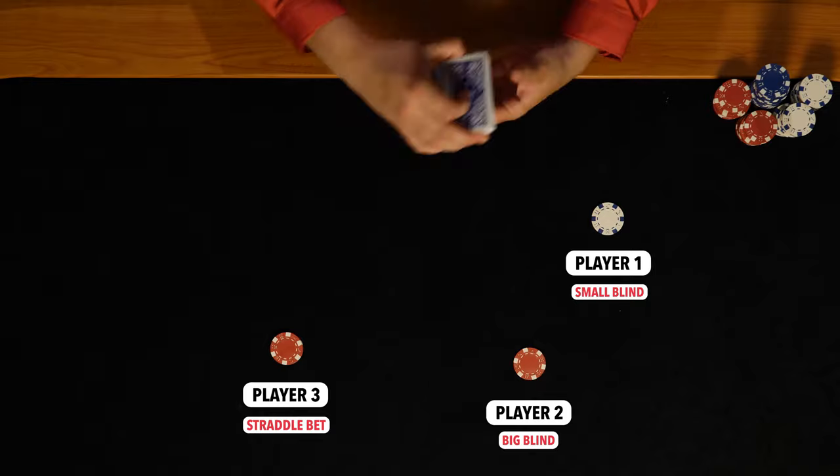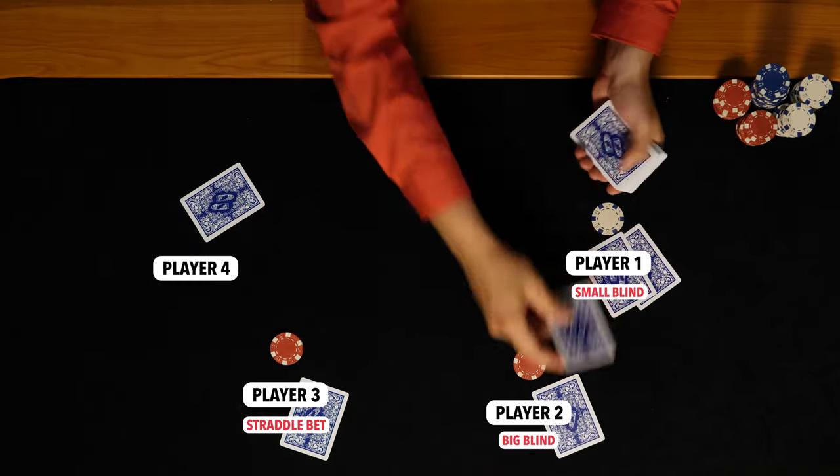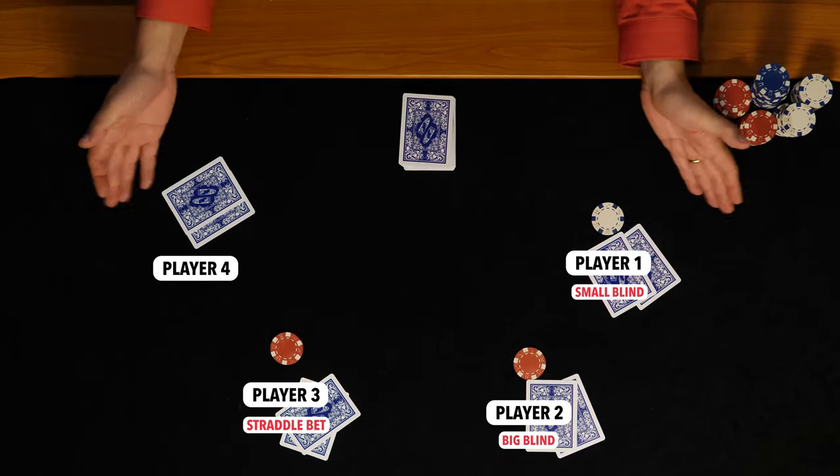And then we have this fourth player over here who has not yet decided to act. So they'll be dealt cards, get to look at their cards, and make actions and decisions accordingly.